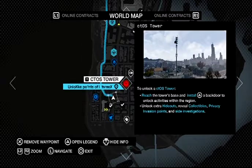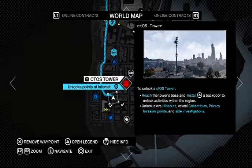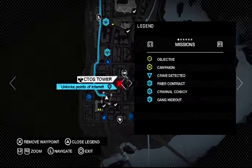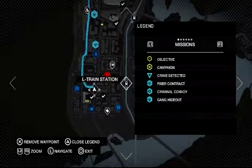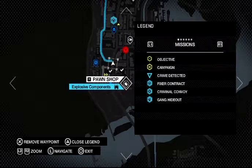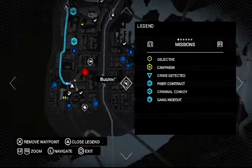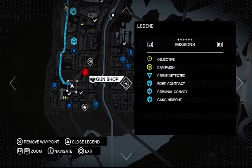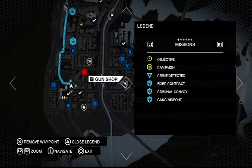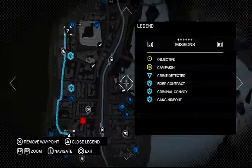I won't complain. Use the tower's base and install a backdoor to unlock activities in the region — unlock extra hideout, reveal collectibles, prophecy invasion points. Well, I'm thinking about it. Open the legend — train station, which might be a fast travel point. Explosive components at the pawn shop. Guns. Business. And all these blue dots I'll get to in a moment.